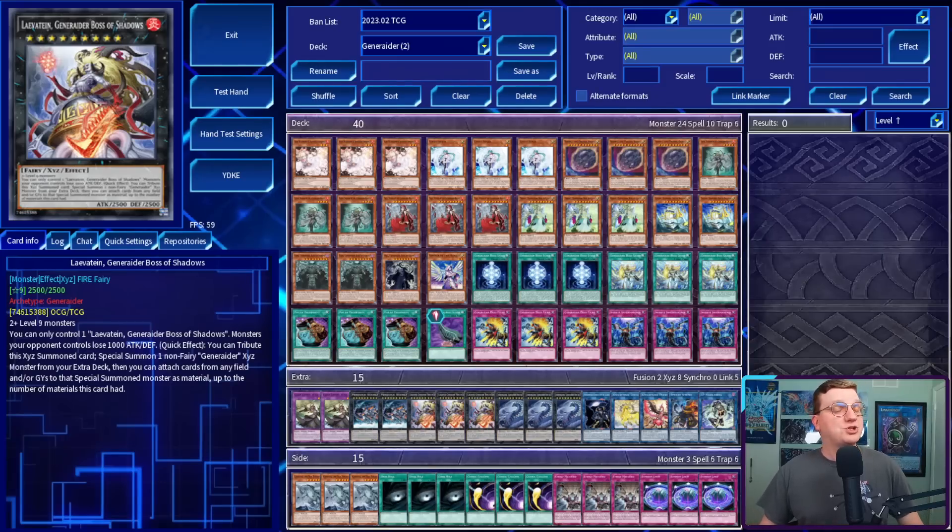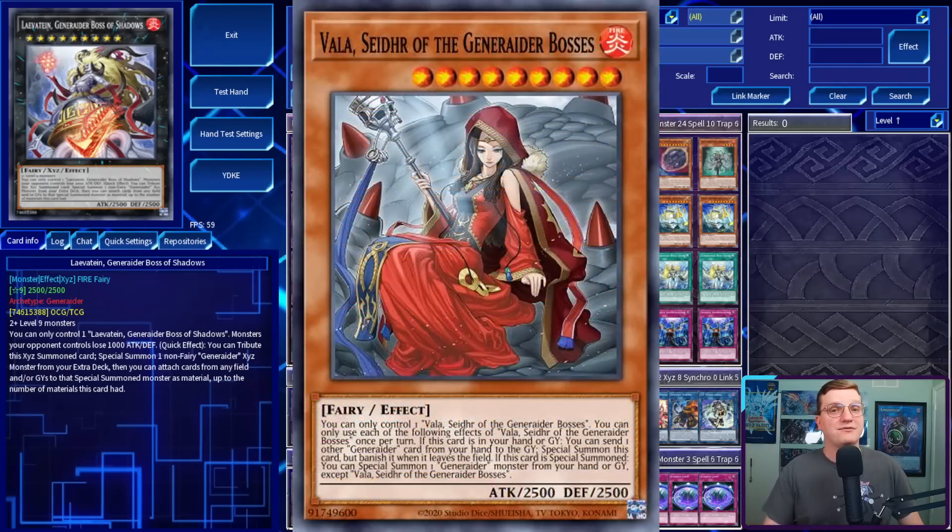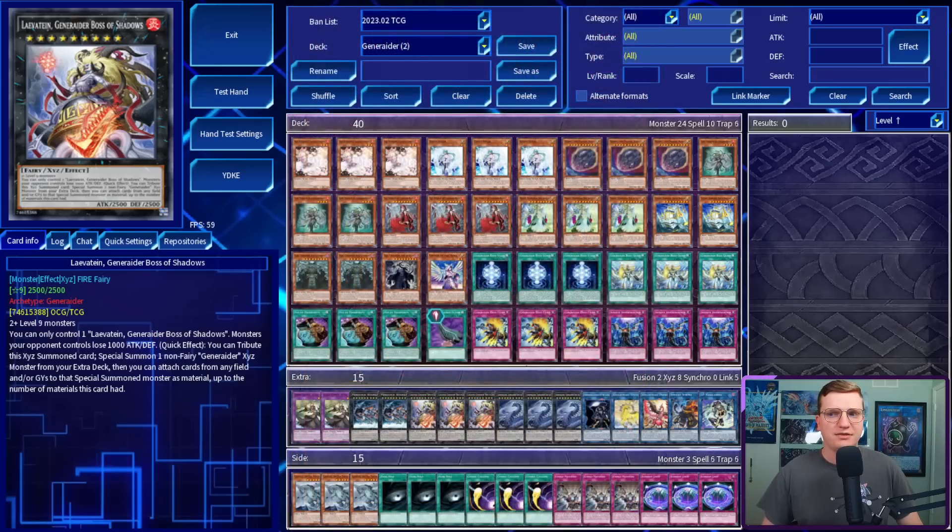Until now! Generator received two new pieces of support in Photon Hypernova: a new boss, Vala, and a new boss in the colloquial sense, Leviton. The former resolves Generator's most pervasive problem — drawing its bosses. While Vala is in your hand, you can discard a generator card from your hand to special summon it, then special summon a generator from your graveyard. The latter gives you something worth making with Vala. It decreases your opponent's monsters' attack by a thousand, and as a quick can tag into any non-fairy generator Xyz, then attach material from the field or graveyard to itself, up to the number it had when it tributed. This 101-on-steroids only gets better when you realize Jormungandr has a similar effect, meaning you're likely attaching most, if not all, of your opponent's field to your monster, all while having a negate up via Har.